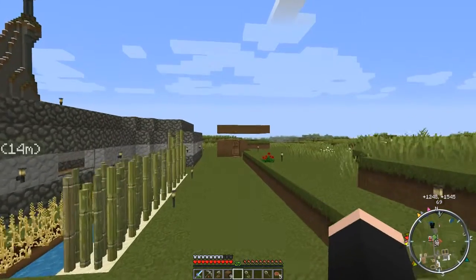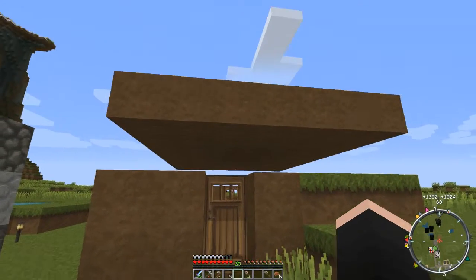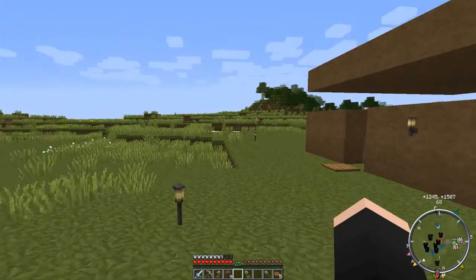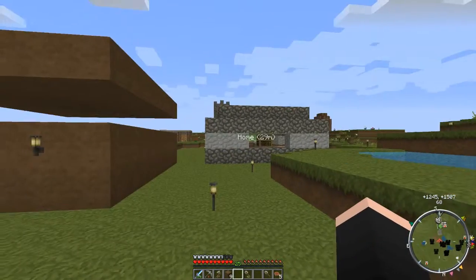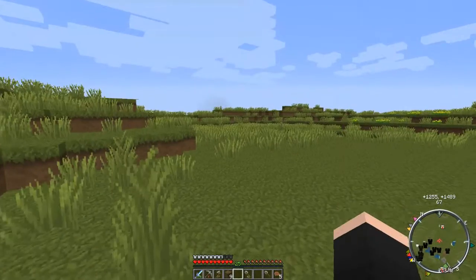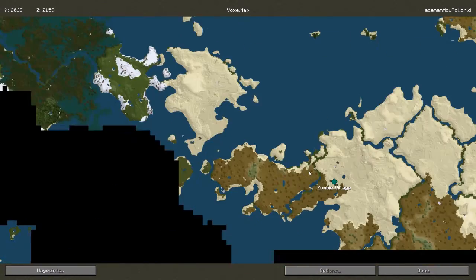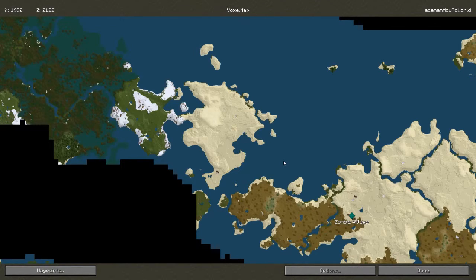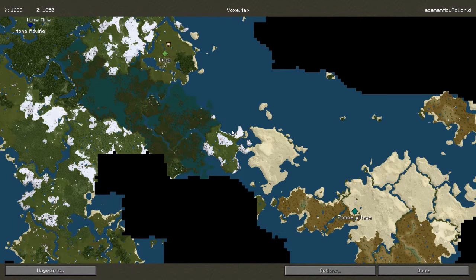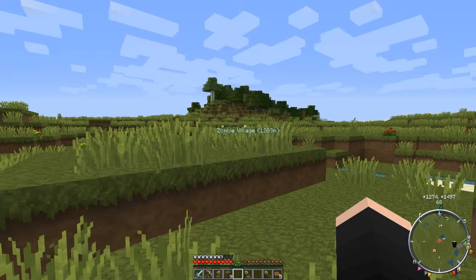As you can probably see in the distance, there's a rather strange building, and you're thinking well what is it and why does it have a floating roof? Well, this is my zombie villager trap. There are no more villagers left in the village, so the only way I'm going to get any more is to cure a zombie villager. If we have a look at the map, the next nearest village is 1289 meters away — a zombie village.